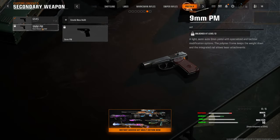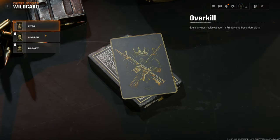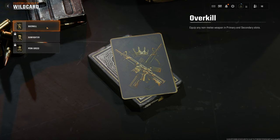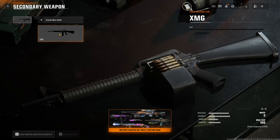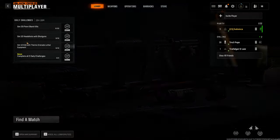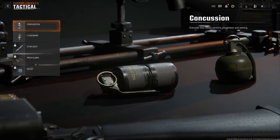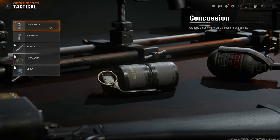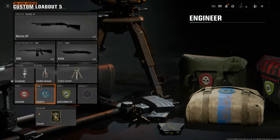I need to get 10 headshot kills with a shotgun so I'll try that out. I unlocked a wildcard too — extra perk, three extra attachments for your primary weapon, or equip any non-melee weapon in primary and secondary slots. I haven't really tried the LMG yet so I'll do that. For lethals, I do have the thermo grenade unlocked — okay great. I'll equip that plus a flashbang, and for field upgrade I'll do trophy system instead of assault pack.